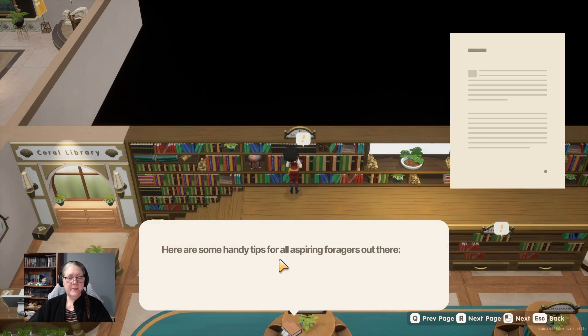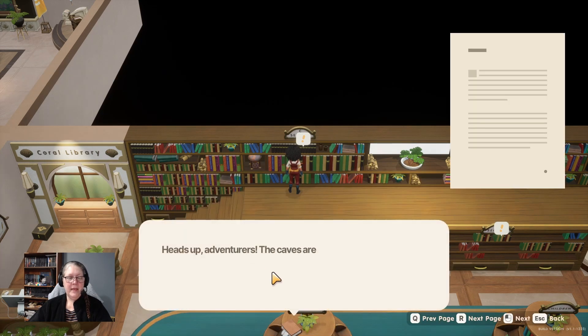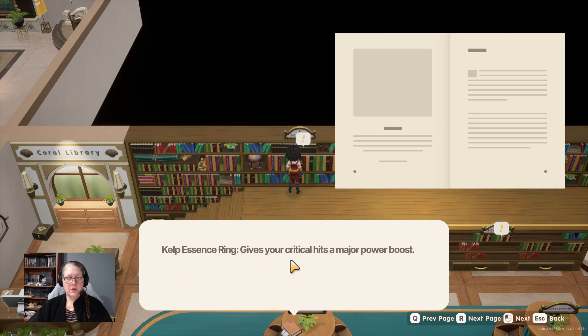'Foraging: The Basics' - give trees a good shake, you might be surprised at what falls out. Different areas yield different items: forests are great for mushrooms, beaches for shells. 'BOS Survival Guide' - the caves are filled with dangers. Key items: kelp essence ring for critical hits, spikes to injure enemies, slime traps for slowing foes, spring traps for distance, glue traps for stopping creatures, shock traps to paralyze, and the light ring for dark areas.